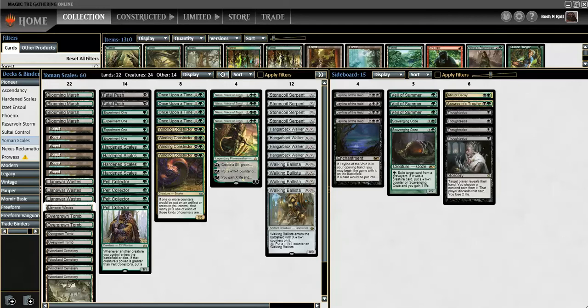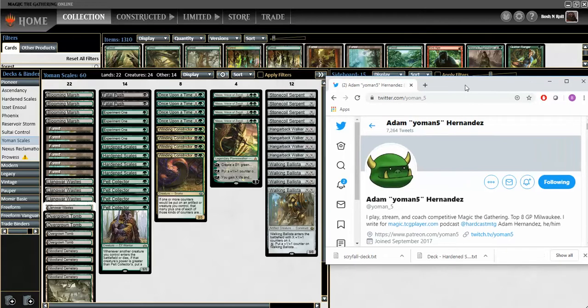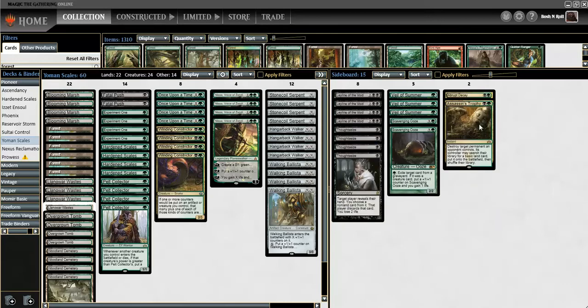This particular build is from Adam Yoman5Hernandez - there's his Twitter info if you want to follow him. He's been doing a lot of work on Pioneer and writing about Standard for a while. The sideboard is pretty straightforward: when we need to interact with our opponent we bring those interactive cards in, but in game one we're just trying to smash.